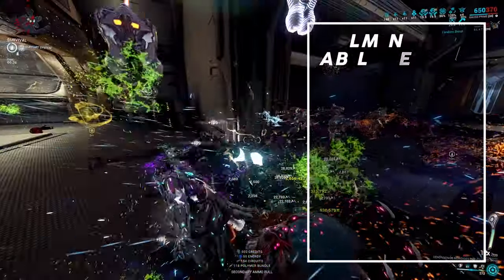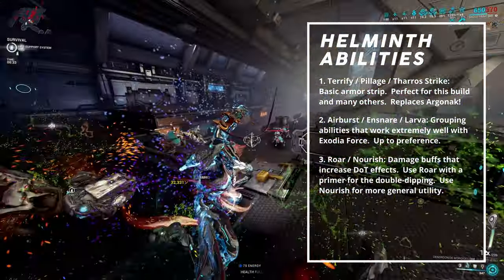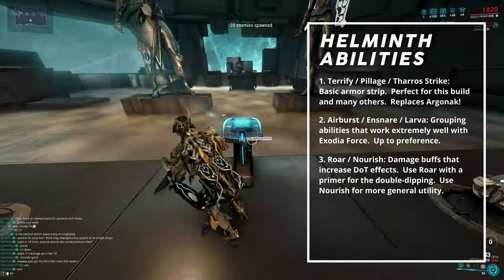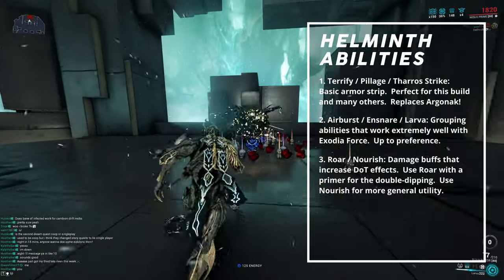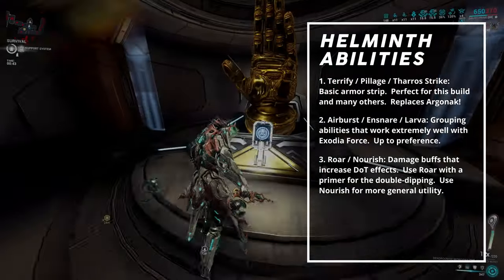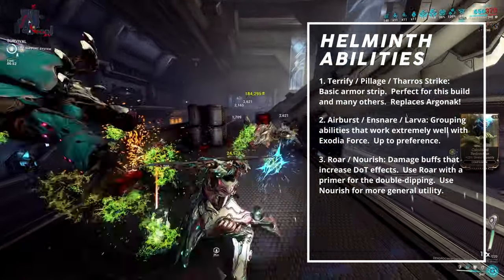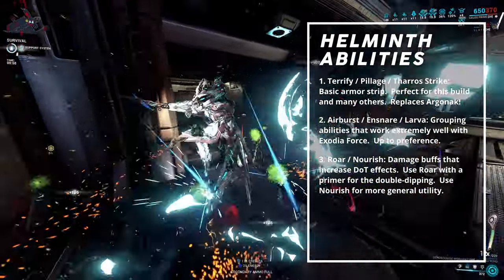Finally, let's cover ability synergies for this build. For armor stripping, this includes Terrify, Pillage, and Thero Strike — use these if you don't want to use Shattering Impact or AAMA, as they affect more parts of your total setup. For grouping, Airburst, Snare, or Larva are perfect for Exodia Force's explosion damage. For damage buffs, most notably Roar and Nourish: Roar is coded as a bane mod damage bonus so it double-dips on slash and toxin damage ticks — great with high strength and duration. Nourish provides innate viral damage on dagger attacks and applies viral to enemies that hit us — a great option if you don't have a consistent viral primer.